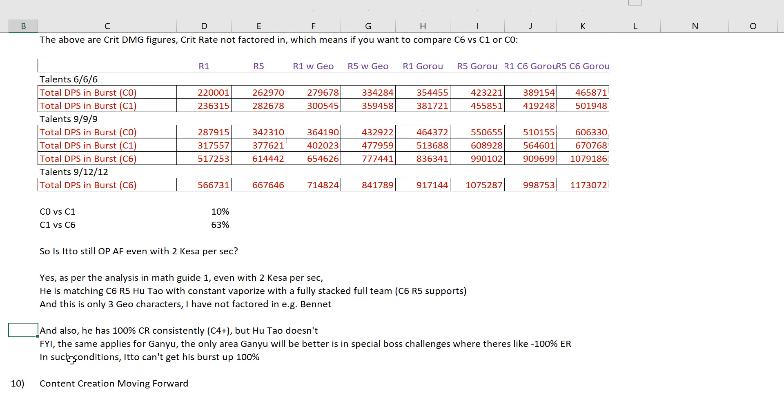Hu Tao doesn't have those conditions, and the same applies for Ganyu. The exact same thing I'm talking about here applies for Ganyu. The only area Ganyu will be better in is in special boss challenges where there is like minus 100% ER, because we've had those challenges before. In such conditions Ito can't get his burst 100% of the time, so in those scenarios Ganyu will be better. Ganyu's main strength, other than still having very nice DPS — though lower than Ito's — is the fact that she has no conditions on her DPS. All she needs is her charged attack or her aimed shot. ER debuffs don't affect her.